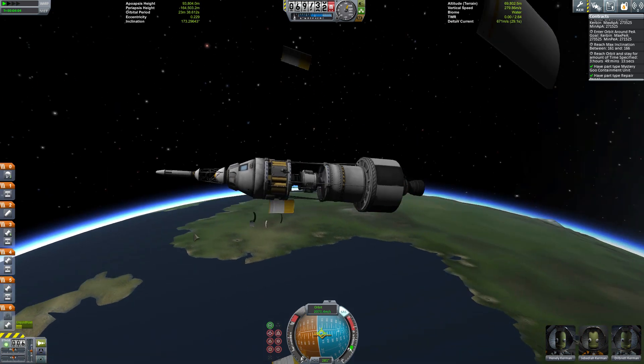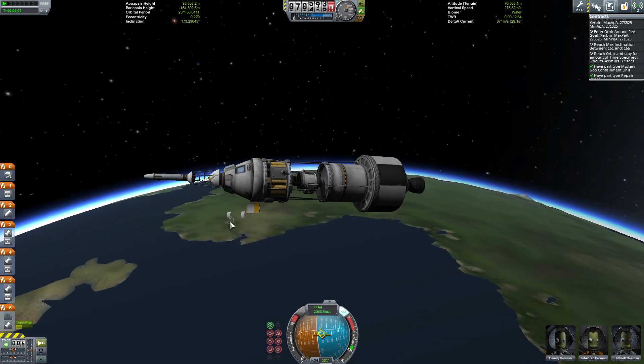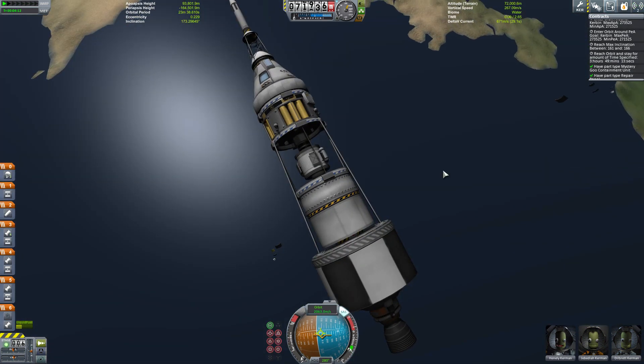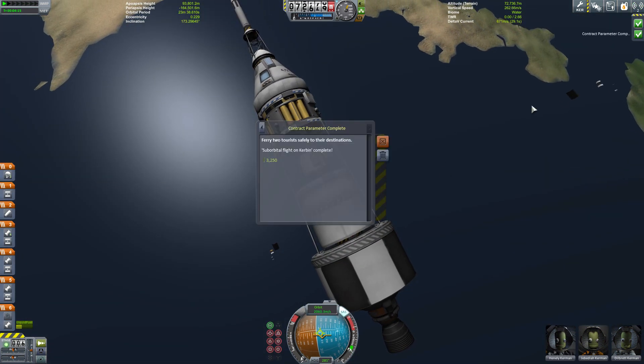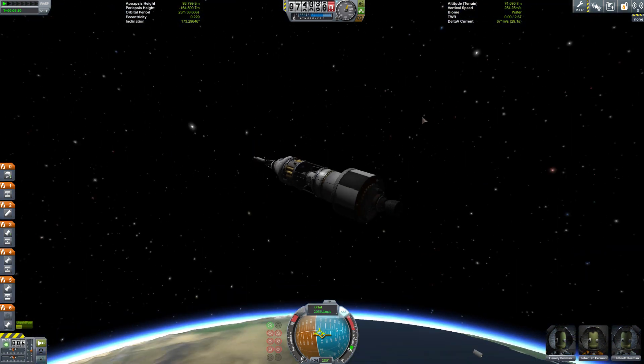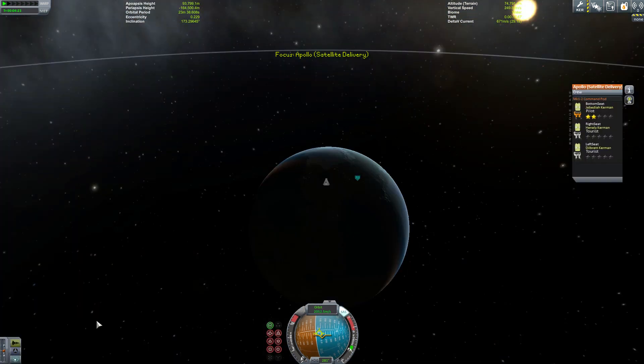Another thing we have for Kerbal Space Program 1.0 is resource mining, which is pretty neat. I might try to incorporate that somehow into the Apollo DUNA missions when we start setting up for that. We just blew the fairings off and now you can actually see the satellite.